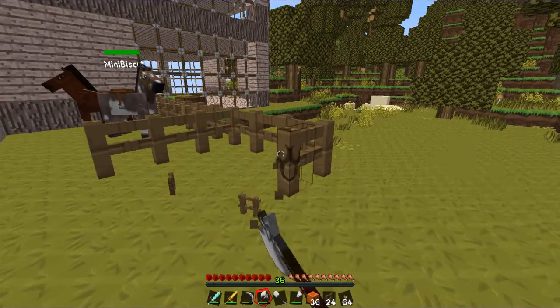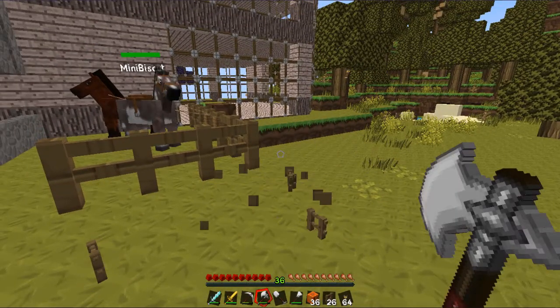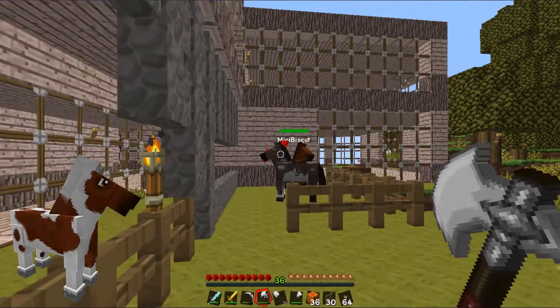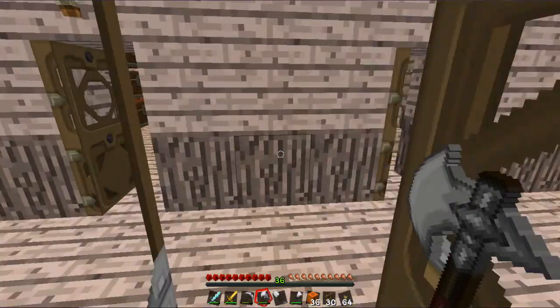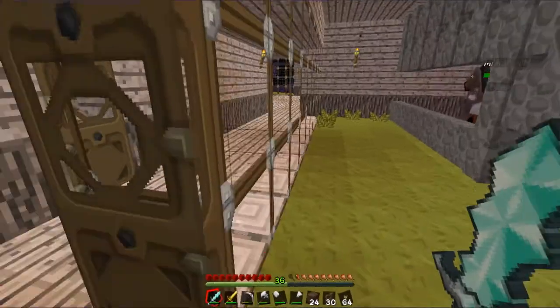Leave them alone - it takes half a Minecraft day to get a foal, and then they have to rest for a little bit before they can breed again. Fingers crossed I can get the right horse on the first go. It's a combination of the two - it's got some of the white spots from Mini Biscuit and the gingerness from the bay horse, kind of looks like a ginger cow horse. I am naming my horses after my subscribers - so Tyler, aka Zach, aka Sally on Sundays - little Tyler's another ginger, so they're going to have to breed again.